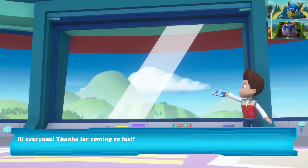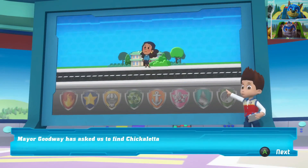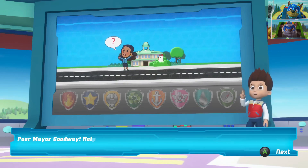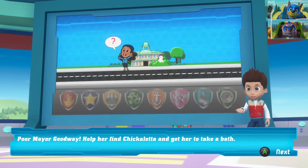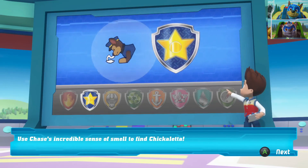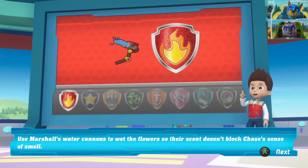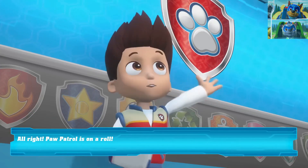Hi everyone, thanks for coming so fast. Mayor Goodway has asked us to find Chickaletta. However, Chickaletta is hiding and we cannot find her anywhere. Poor Mayor Goodway. Help her find Chickaletta and get her to take a bath. Use Chase's incredible sense of smell to find Chickaletta. Use Marshall's water cannons to wet the flowers so their scent doesn't block Chase's sense of smell. Paw Patrol is on a roll.